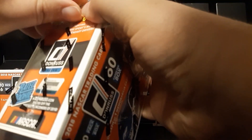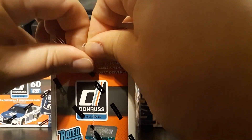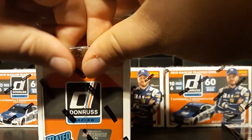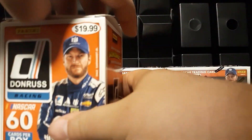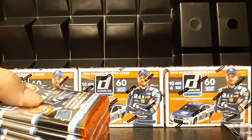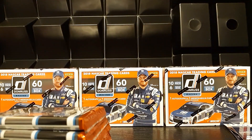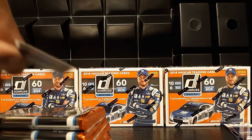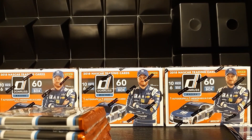Alright, on to box number two, guys. This pack says 'unwrap the ultra-rare slingshot insert' — so apparently that's the big thing in this one. Like I said, I have not ever opened any of this product, so we will see. Looks like we've got a sticker in this box — nope, it's not a sticker, it's a security tag. Anybody need some security tags? Mess with your friends — stick them to the back of your friends, make them set off the alarms going out of the store.